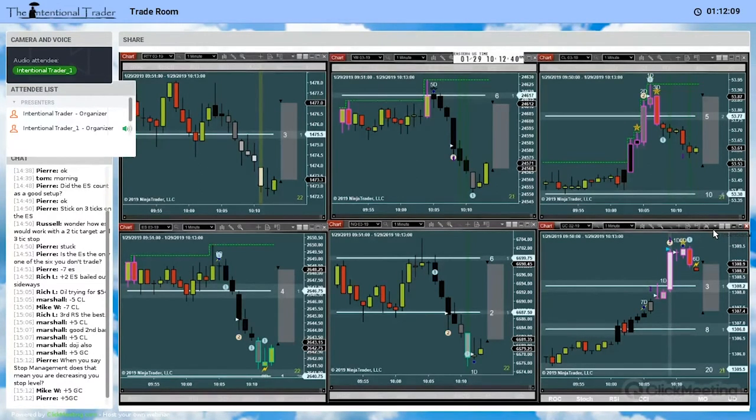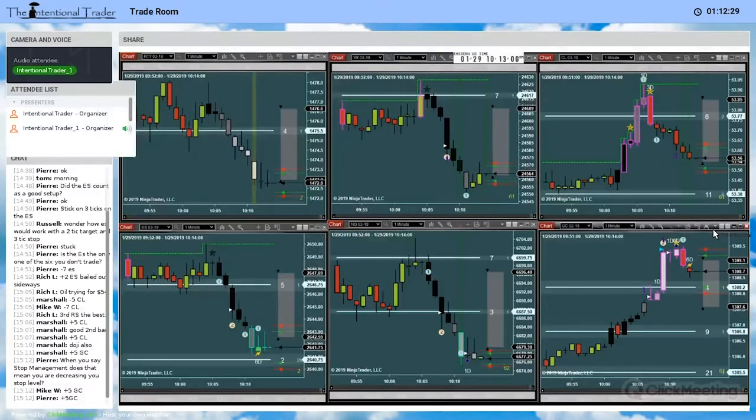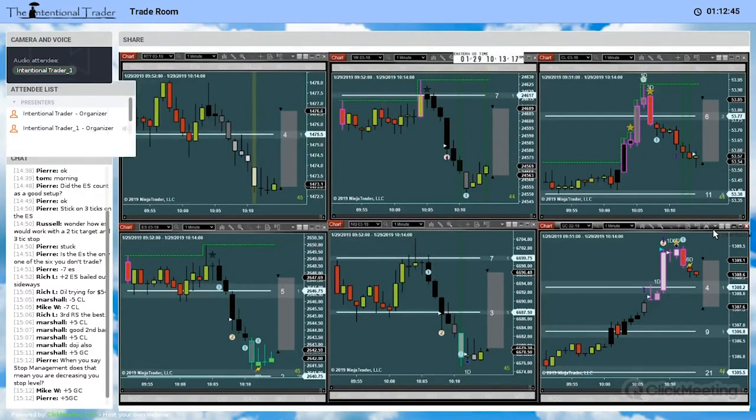I shortened my stop. I always manage my stop relative to the conditions. For example, if price is really pushing hard when I get into the trade, I pretty much just leave it alone. But if price starts going sideways and doesn't have the reaction I was anticipating, that's a change of conditions — that's not what I wanted when I got into the trade — so I start to manage the stop.